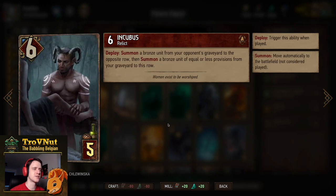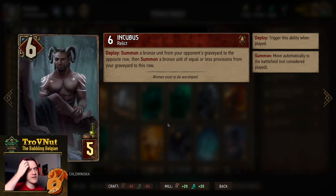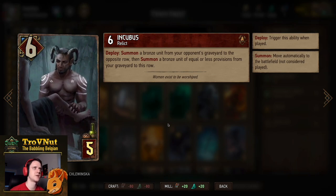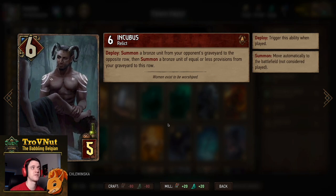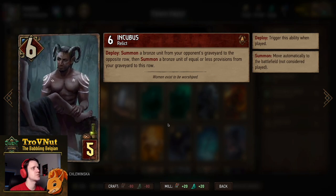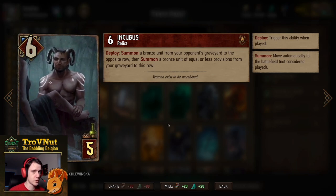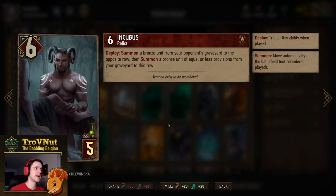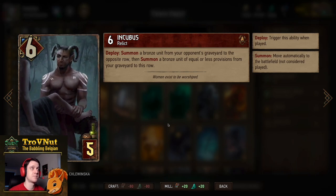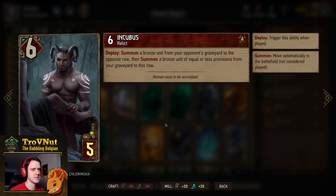Then one Incubus. This card is interesting now that it has been buffed to 6 power — 6 power for 5 provisions. On deploy you summon a bronze unit from your opponent's graveyard to the opposite row and then summon a bronze unit of equal or less provisions from your graveyard to the same row. So this could allow you to get either a Griffin or an NL Conqueror back, and if your opponent has a low-power unit in their graveyard you can get up to 12-14 points with just this card.